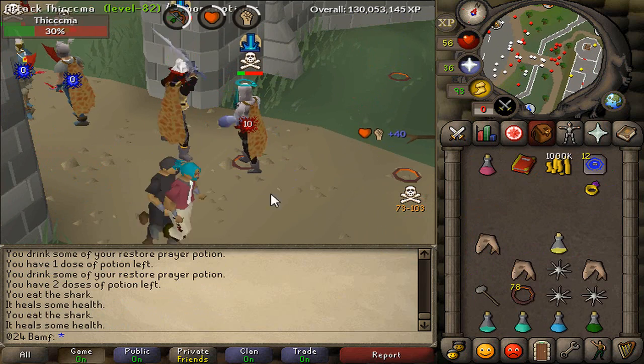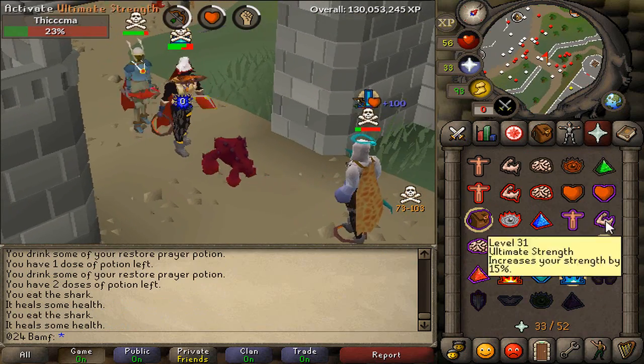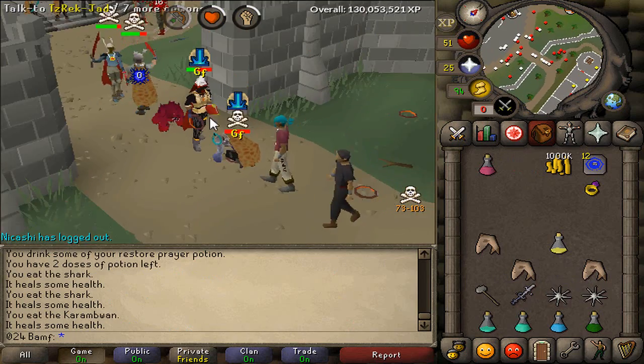I think we can pull it off because the animation is kind of weird. We should have killed him there with the obi rings. Yes, we still got him - I even misclicked my jad prayer.